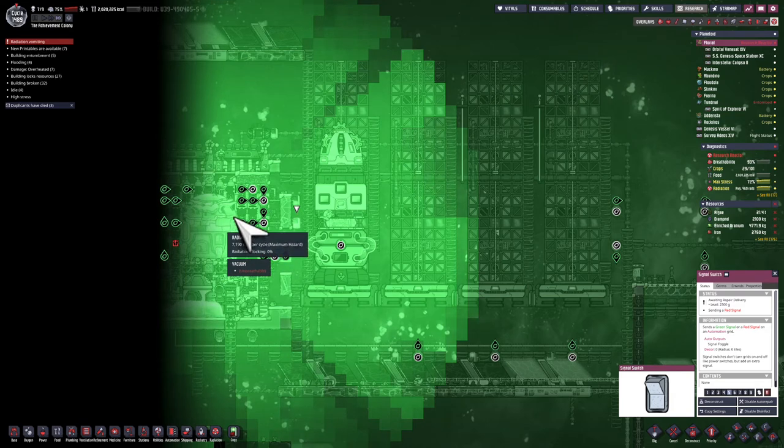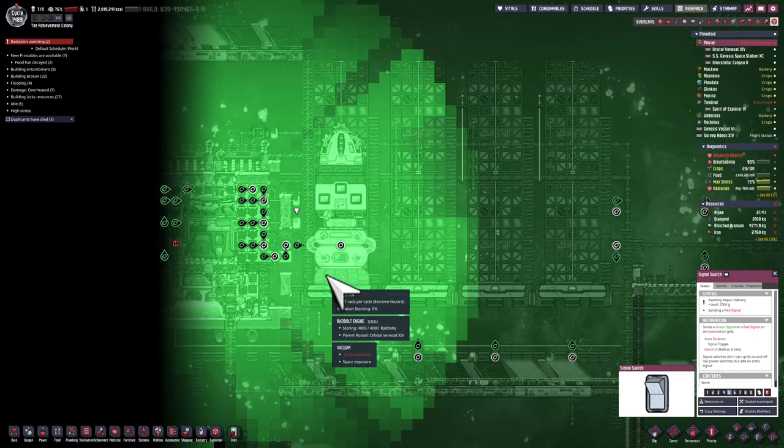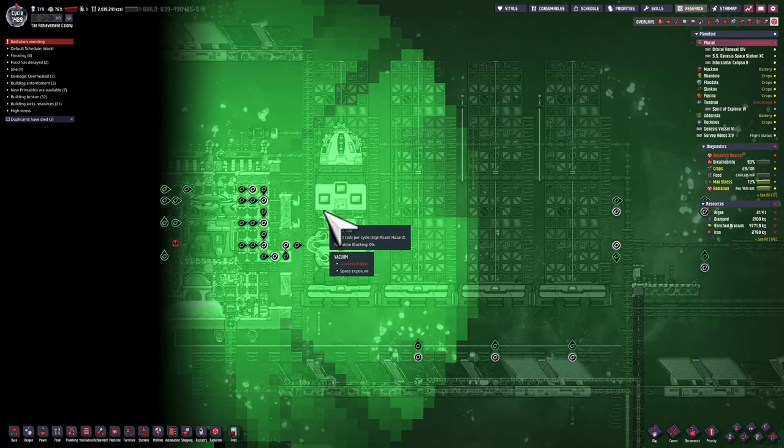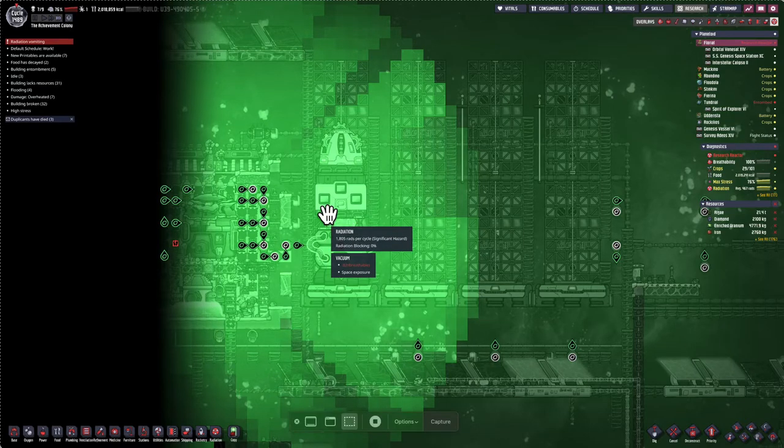Let's look at the radiation after the meltdown. It's no longer burning the enriched uranium, and it's actually showing a higher amount of radiation than when the research reactor was running, which is kind of interesting. I'm wondering if I could use this scenario - but the only issue is it is slowly decreasing in radiation as time goes on.